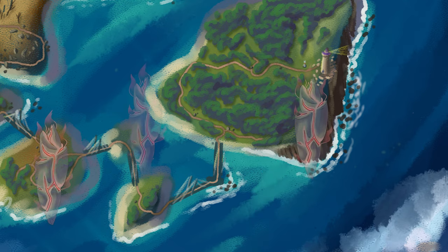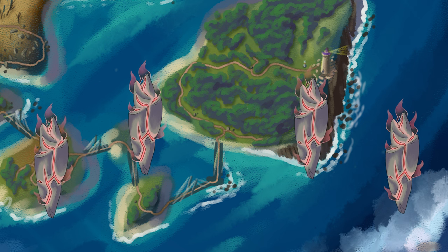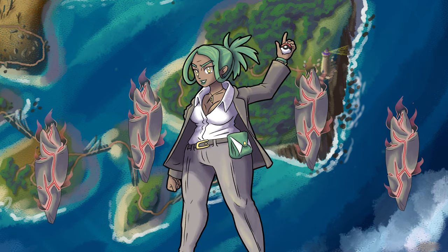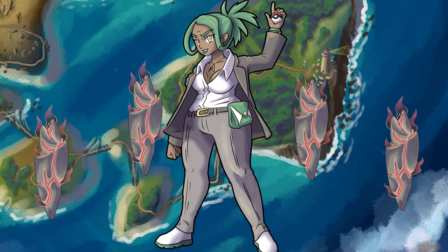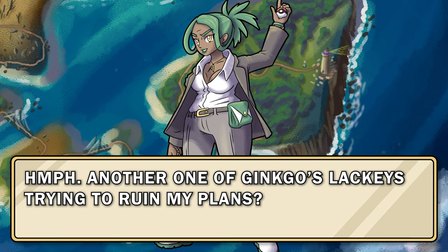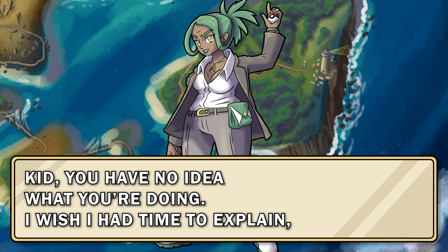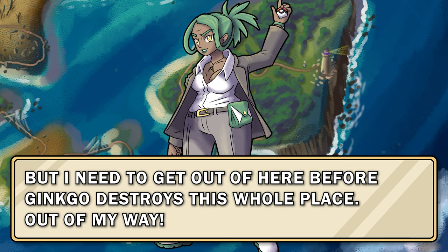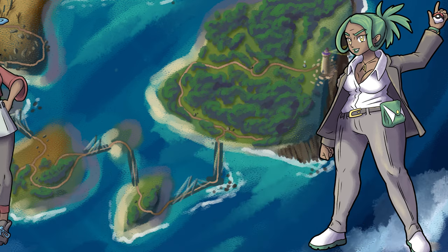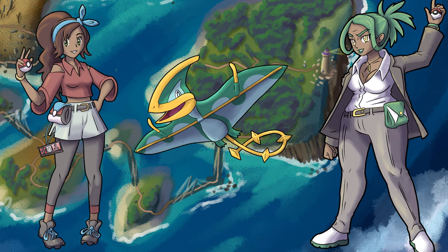A huge collection of mysterious, levitating rocks are floating around the room. Psycad, the Team Arc leader, is surprised to see you and starts collecting the stones and putting them in her bag. Hmph. Another one of Ginkgo's lackeys trying to ruin my plans. You come into Team Arc's camp, cause all this destruction, and now you want to take me down? Kid, you have no idea what you are doing. I wish I had time to explain, but I need to get out of here before Ginkgo destroys this whole place. Out of my way. She throws out her first Pokémon, a Dazkite, and you are able to take care of it pretty easily.